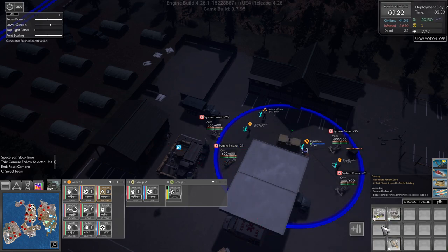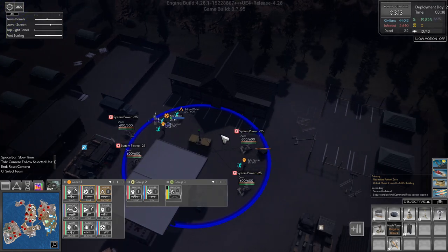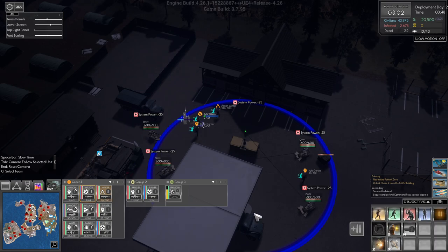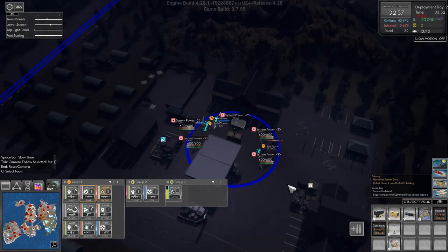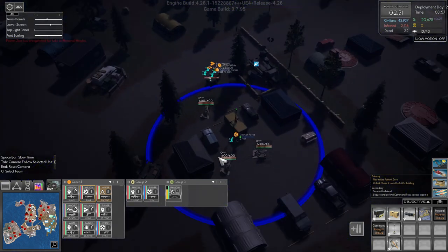Do you have something for me to fix? Defense. Wilson, build another generator there. These three over here are fine with the one generator.